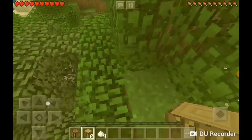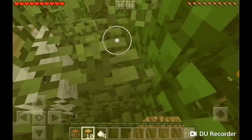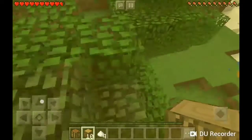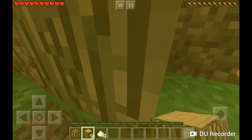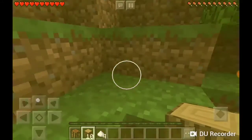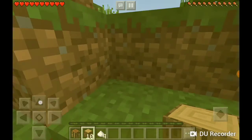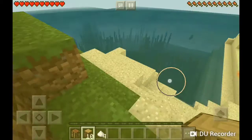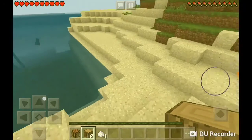For now we'll just craft the wood into oak planks, because what else could you do with wood other than craft? You can strip it, but only if you place it and you are holding an iron axe or any kind of axe. I think this is a good spot, let's go.